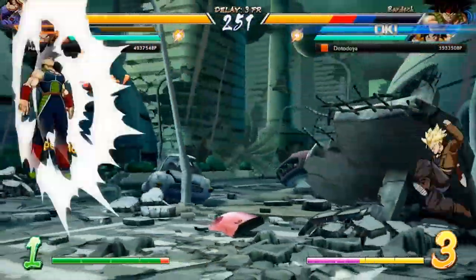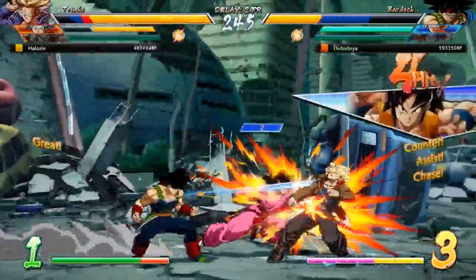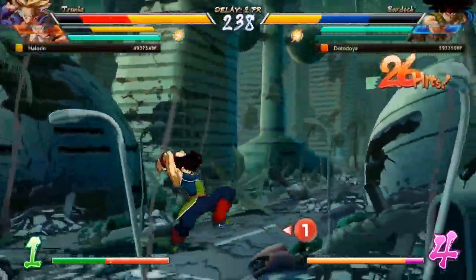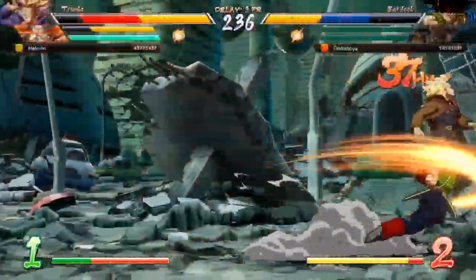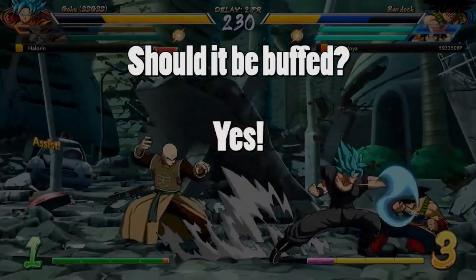That's not to say guard cancel is unusable at higher levels of play — sometimes doing something unpredictable is exactly what you need to do. And the reward for getting a successful guard cancel off is pretty good; if it hits your opponent you practically get reset to neutral. Overall though, I would love to see guard cancel get a bit of love in the patch. It can still be punishable if they see it coming, but if your opponent does end up blocking it, I would love to see it not be so easily punishable.